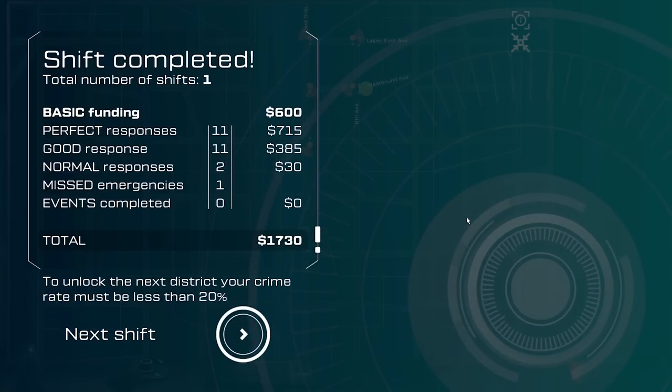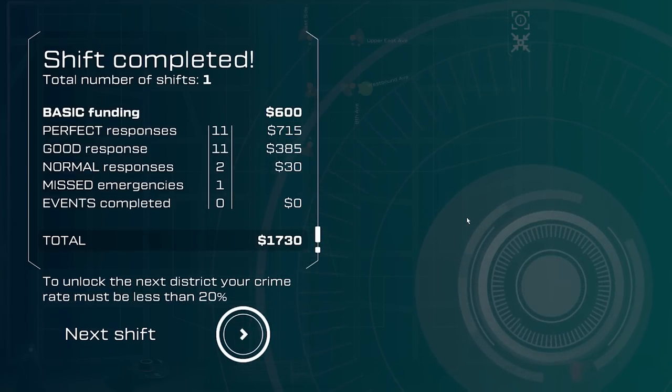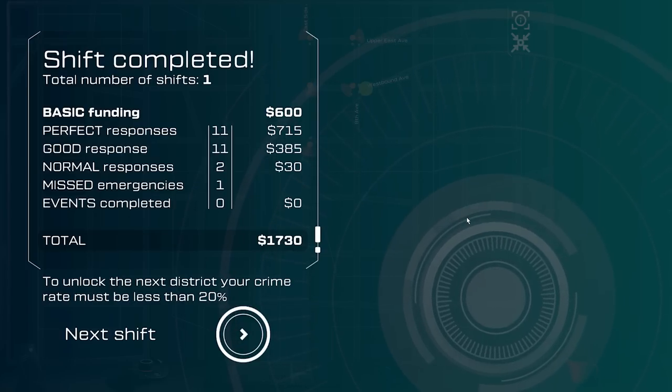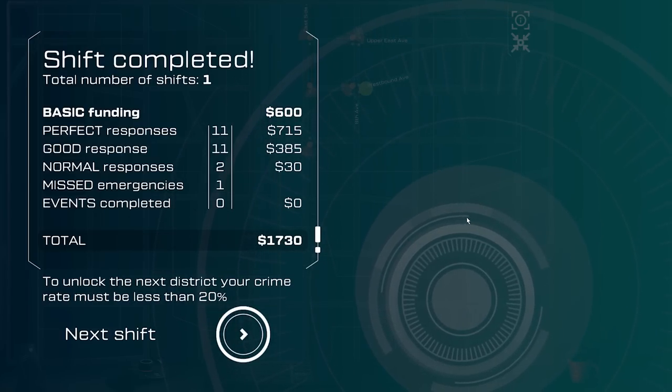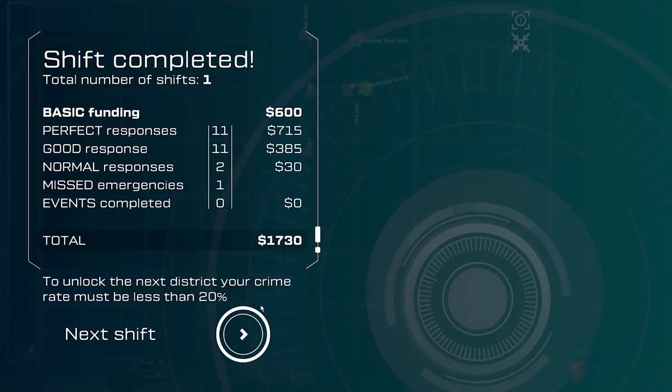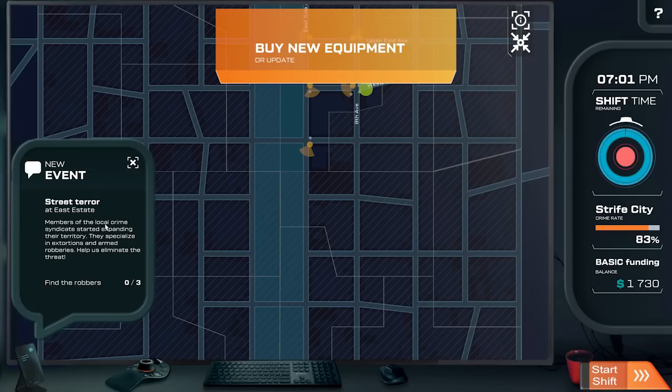Total number of shifts: one. Basic funding: 600. Perfect responses: good. Good responses: eleven. Two normal responses, and I missed one emergency. Otherwise fairly good, I would say. 1,730 total. To unlock the next district, your crime rate must be less than 20%.